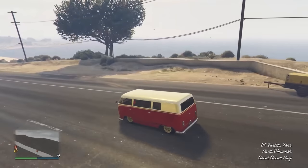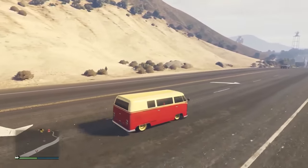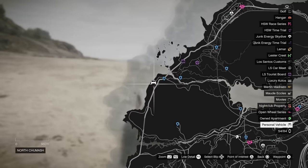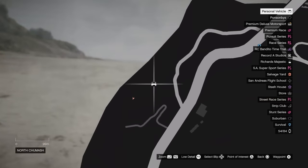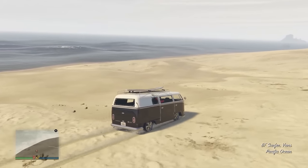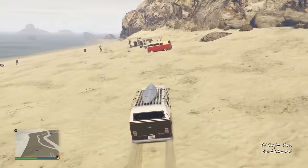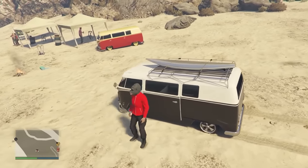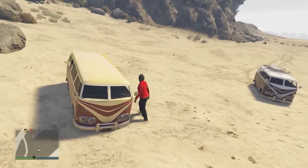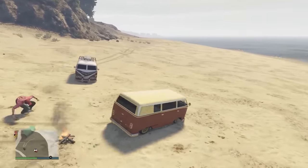Next, we're getting a rare BF Surfer. This is a car you can buy, but we're going after a rare variant you can't buy. First, buy a Surfer and drive it up to the northwest side of the map at the beach near Fort Zancudo — daytime only. Drive up and down until it spawns, specifically near these gazebos. We got the red and gold one; it doesn't have a roof rack with a surfboard, which makes it unique. It also has gold rims. There's also a blue and pink variant. Take it to your garage and keep it.